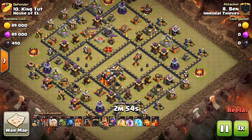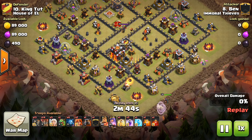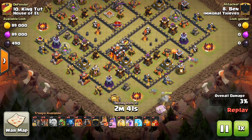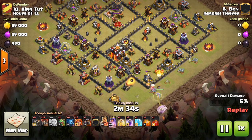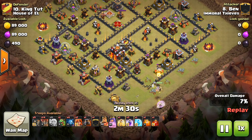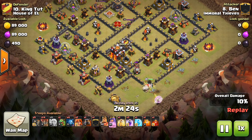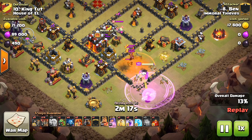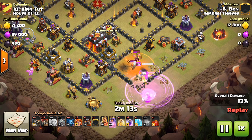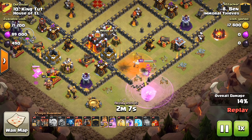Let's take a look at how these three attackers do it — the role of the Valks, the deployment of the Lava Hounds, all that good stuff. The strategy involves a Queen Walk or Queen Charge to go in, get an air defense, even get the Inferno and CC troops. Then separately, the King and a few Valks go in to achieve another goal. This allows you to not do one coherent push, because oftentimes the air defenses are too far apart to get two of them, so you need two separate entries into the base.